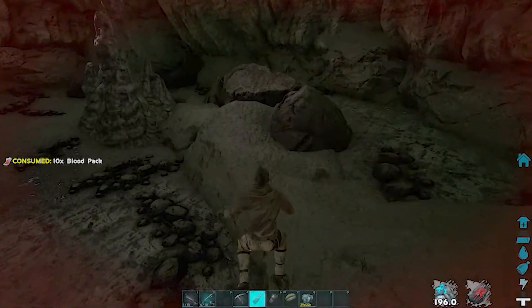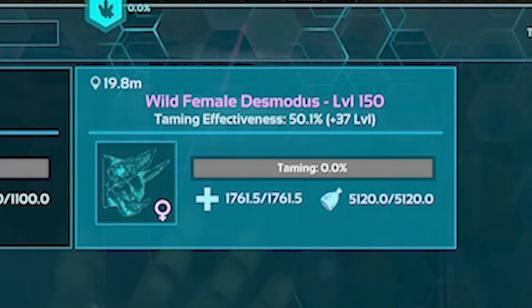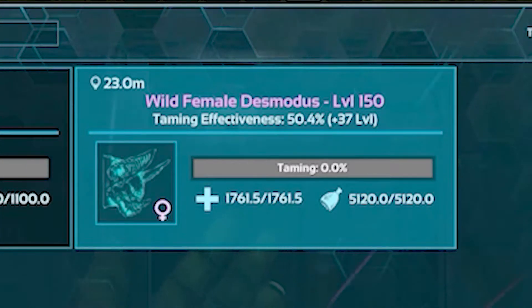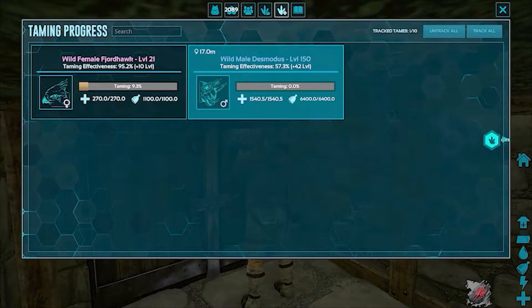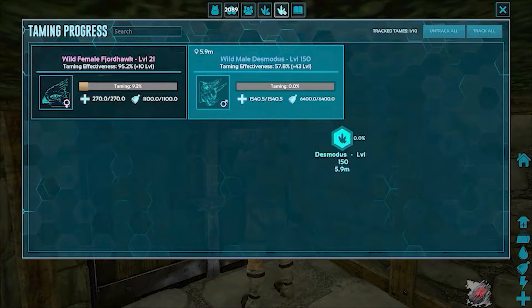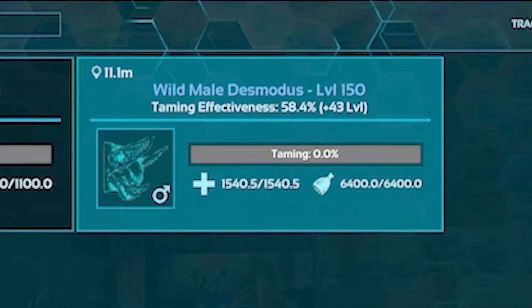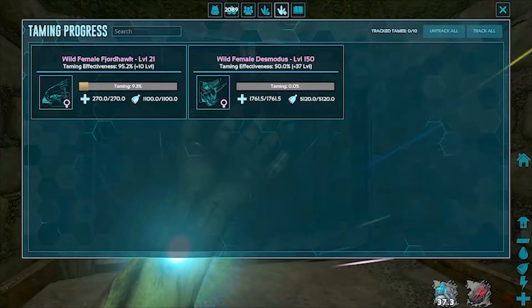We have to feed the Desmodos your tame full of blood packs before we move any further. When you first begin taming the Desmodos, their taming effectiveness is very low, but steadily climbs as they drink blood. Simply letting one feed on your character will indeed tame it, but typically with a very low taming effectiveness and a large loss of levels as a result. So to combat this, we feed the Desmodos a high-health mid-sized tame full of blood packs to heavily boost its taming effectiveness, then let it feed on your character to complete the taming process. Please keep in mind that the Desmodos has to feed on your character first to initiate taming, as otherwise it won't gain any taming effectiveness from feeding on your tame. Be patient, as the process of raising its taming effectiveness can take quite a long time. I would recommend setting up your little 1x1 bunker somewhere nearby and using the taming tracking system to keep an eye on things.